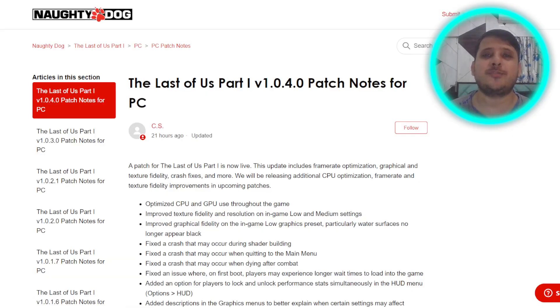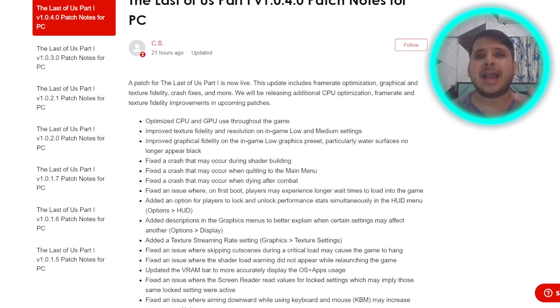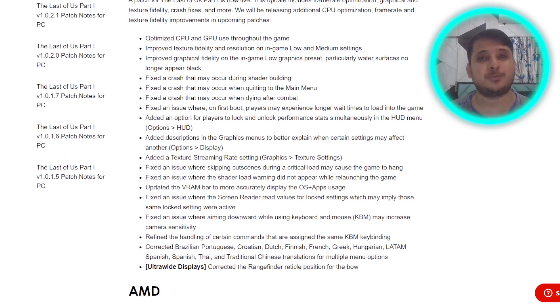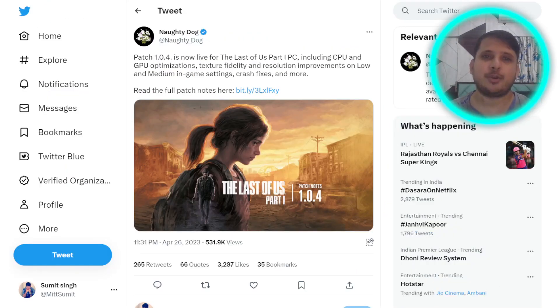Updated patch fix 1.0.4 is here and this is going to fix a huge number of issues with CPU and GPU. Finally, low-end systems can play Last of Us Part One for PC very smoothly. On Twitter, Naughty Dog posted that the updated patch fix version 1.0.4 is live.